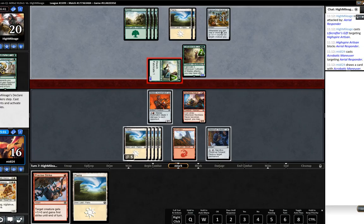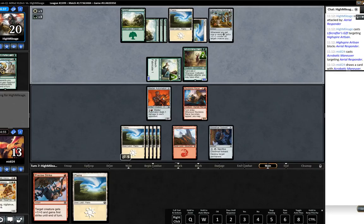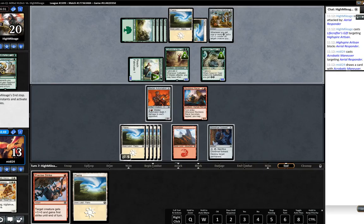Just the Highspire Artisan attacking, okay. The opponent's playing something significant - he's putting the counter on the Riparian Tiger. So I think that's going to end up being our target. Okay, does that change things?